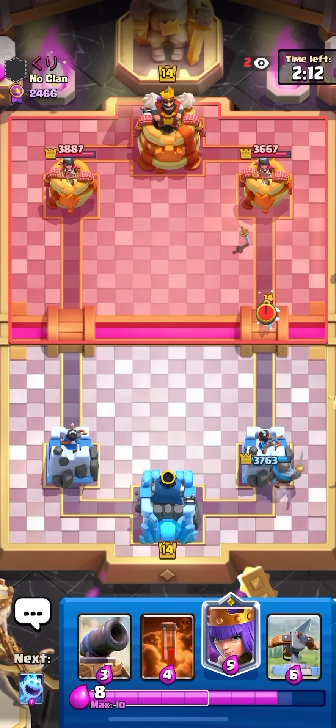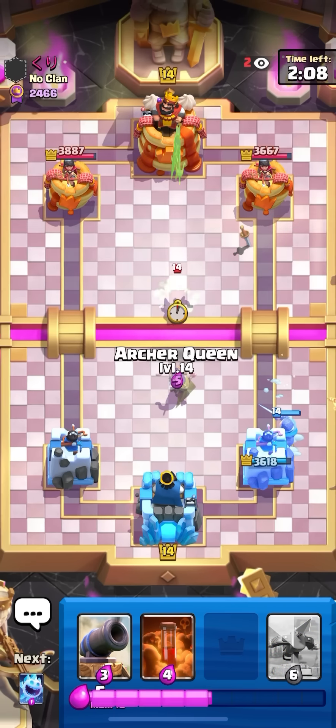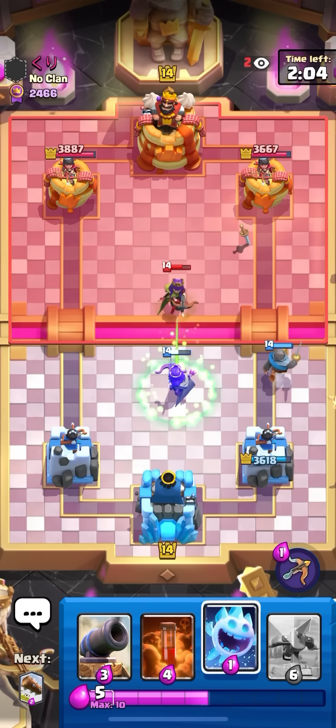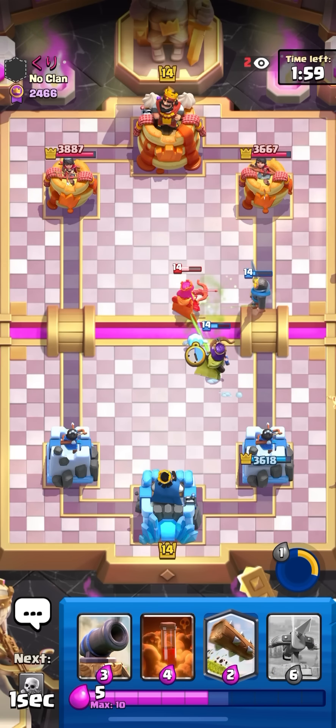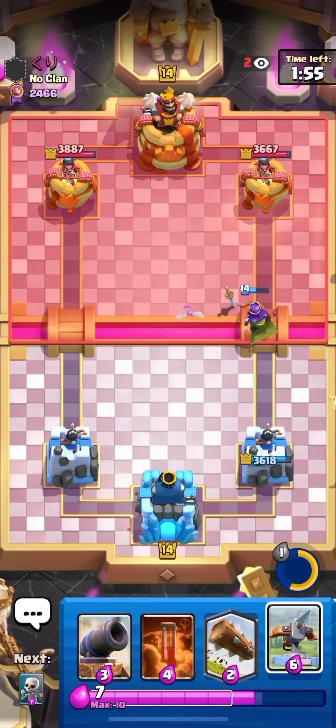Going same lane — definitely not good in this matchup, so I'm gonna have to find a way to go opposite lane. But for now he might go queen down low or high, so I'm gonna queen right now. Let's go for the high queen knowing that I have to poison — he couldn't really play it low because I would get the spell value. I'm not really trying to go same lane though, so it would actually be fine even if he played it low. Pretty good queen though.